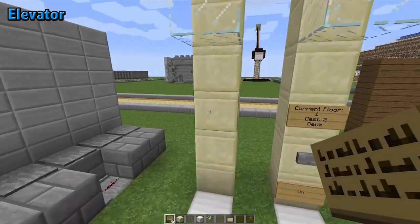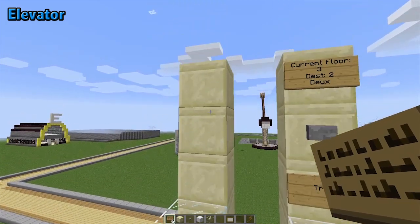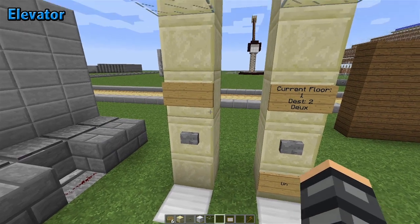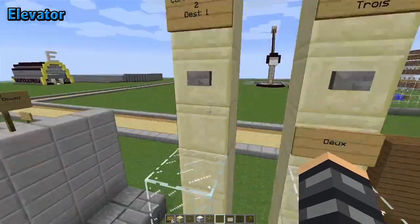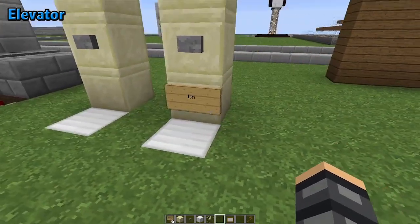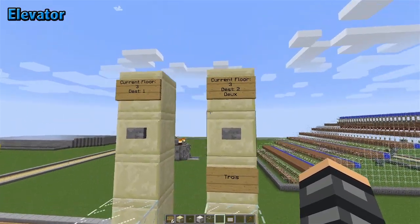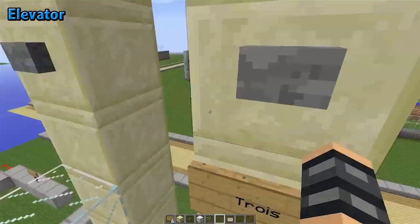To set up the elevator, place a sign three blocks above the floor on every floor. Then put a button — it doesn't have to be a stone one, it could be a wooden one. Once you're done, go to every floor and right-click the sign and it will automatically update what floor you're on. If you put a sign below and on the second line write something, it will pop up when you're scrolling through — so you have floor one, two, and three. That's useful for customization; I use it to indicate which floor I want to go to in my house.